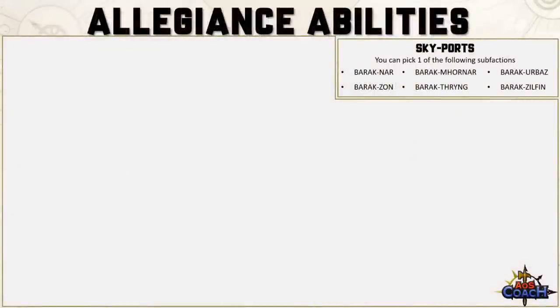Starting at the allegiance abilities, you have kept your six skyports: Barak Nahr, Barak Zilfin, Barak Zon, Barak Urbaz, Barak Mornar, and Barak Thryng. Like the rest of the updated battletomes, items like your artifacts, command traits, and even your Kharadron Code are no longer locked to your sub-faction. I wasn't joking when I mentioned trading you Aether Gold for this update, because Aether Gold is no longer in the faction's abilities — it's just straight gone.